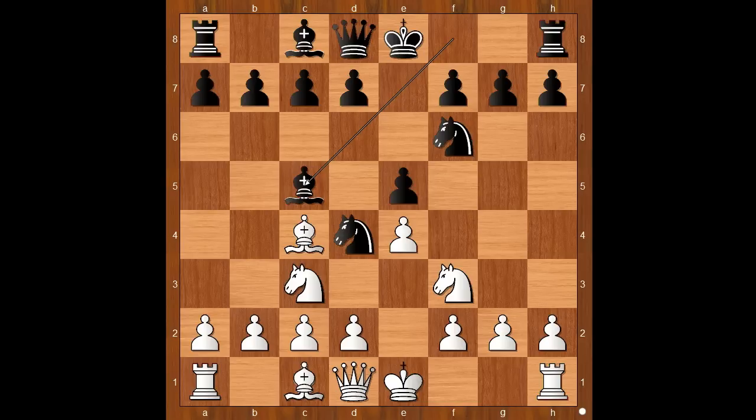Bishop to c5. White to move. White can have a quiet game by playing d3. But Belsitzmann accepted the challenge and played knight takes on e5, attacking the pawn on f7. How would you defend the pawn? Perhaps castling kingside comes to mind. Instead of a safe move, Rubinstein played queen to e7, daring white to take on f7.